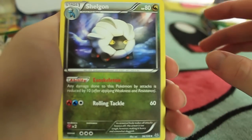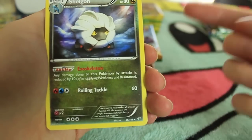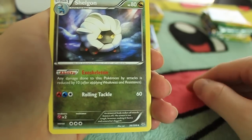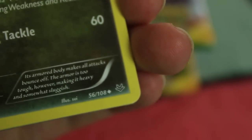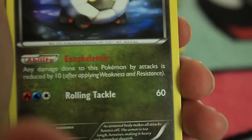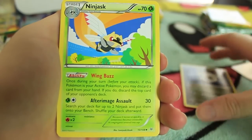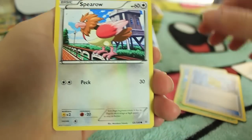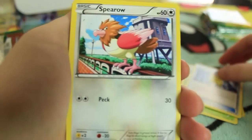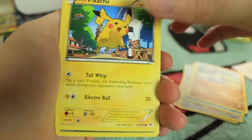So we have a Shelgon. I know that whenever there's a Sui art, I nerdgasm over it way too much to the point where it's annoying, so I apologize. But there's a Sui art and I love it. Let's keep going. We have Ninjask as well - that's actually kind of a cool art, it looks like a vector. We have Revive. We've got Spearow, Wingull, Binacle, Pikachu.